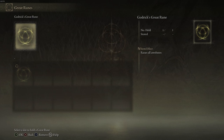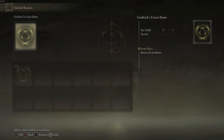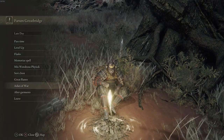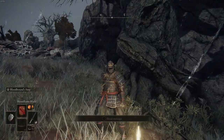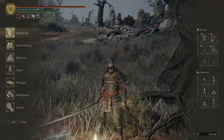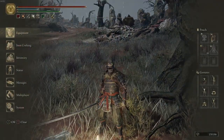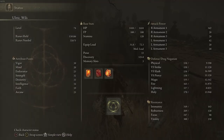For example, the Godric attribute great rune. I only beat Godric so far. Godric's great rune allows you to raise all your attributes, and in order to activate this, you need to use your arc runes. I've already activated it — you can see on the top left corner it's glowing, which means it's active. What it does is it raises my overall stats and attributes.